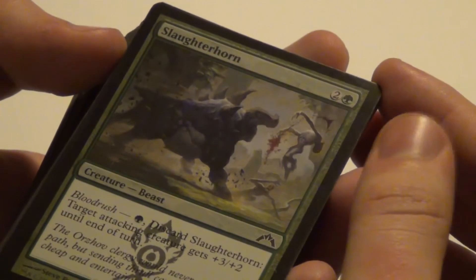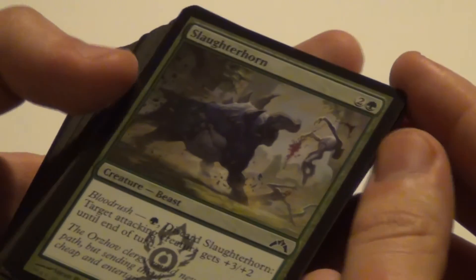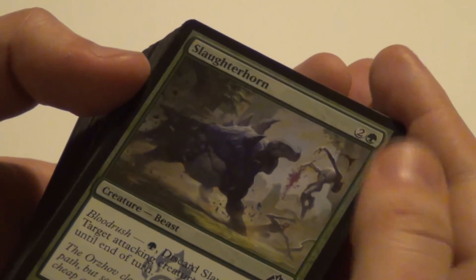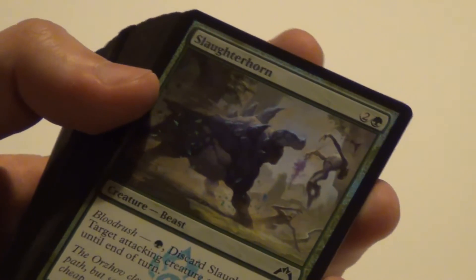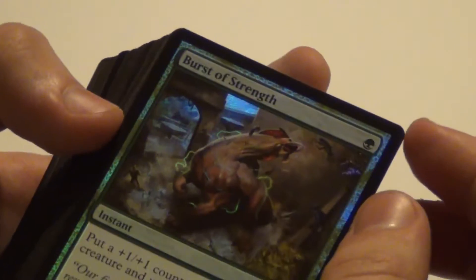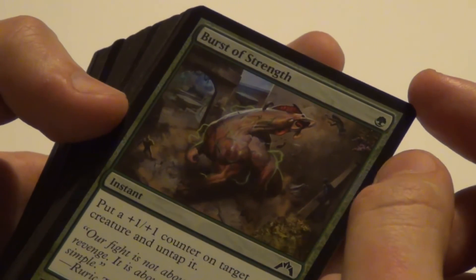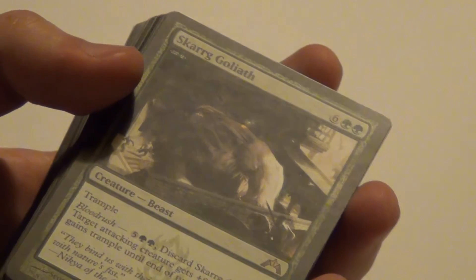Then we have Slaughterhorn: it costs three mana for a 3/2, but its Blood Rush is for one mana and gives +3/+2 to a creature. So it's basically a slightly less powerful Giant Growth built into a 3/2 — you get to choose whichever is most useful. Then Burst of Strength: put a +1 counter on target creature and untap it. I like the untap part. Got one of those but it's a common.